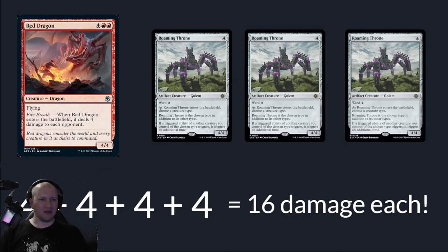So we've got a Red Dragon entering the battlefield. It says when he enters the battlefield — a triggered ability — he's going to deal his four damage to each opponent. Then each of the Roaming Thrones is going to trigger that an additional time, trigger an additional time, trigger an additional time. So it's going to deal 16 damage each to each opponent from just these.